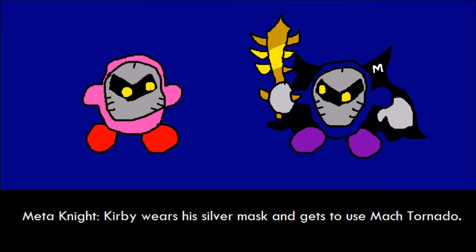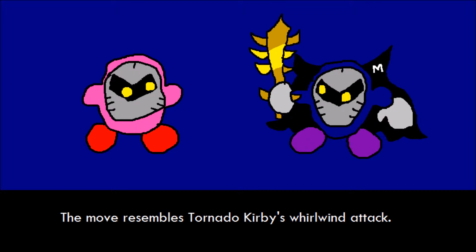Meta Knight. Kirby wears his silver mask and gets to use Mach Tornado. The move resembles Tornado Kirby's whirlwind attack.